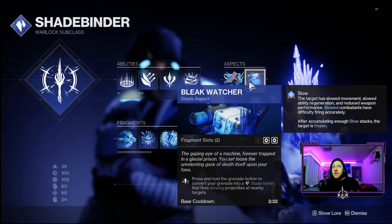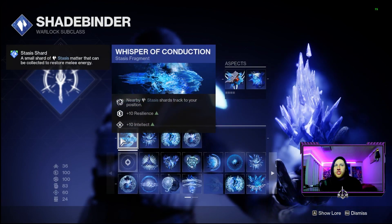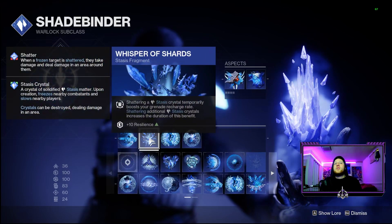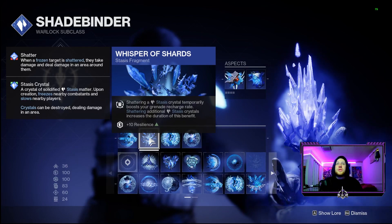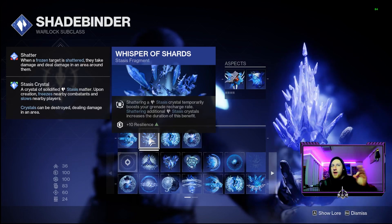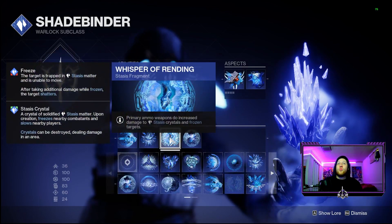That allows us to get a lot more of those stasis shards, so it's a nice pairing of these two aspects to basically perpetually give us frozen targets and stasis crystals and shards. For our first fragment we have Whisper of Conduction, so those stasis shards track to our position - also a positive giving us +10 to Resilience and Intellect. Next up we have Whisper of Shards, so shattering those stasis crystals gives us a grenade recharge boost. This is super nice because we're using Dusk Fields very often to create our stasis turrets.